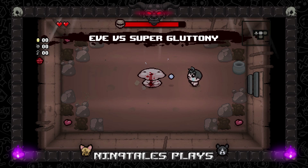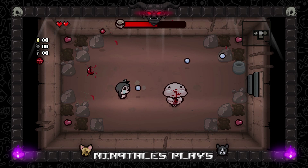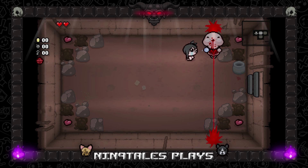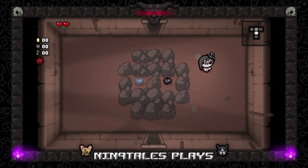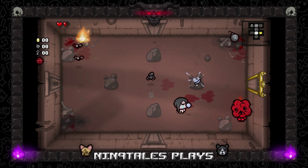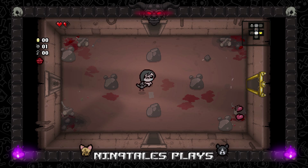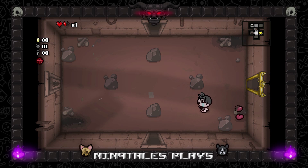Eve — oh, this is like the worst thing you could ask for when you first start a room: fighting this dude. I don't want to take damage, but I do at the same time to get the Whore of Babylon effect. I really don't want it to be here though, so I'm not gonna worry about it. There's a lot of red hearts which is good. A stupid janky fire hit me.